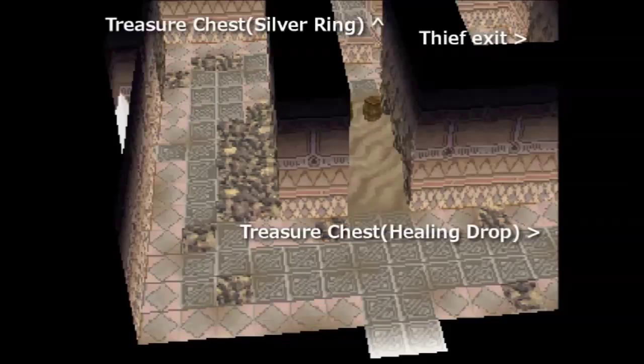To the north of those barrels is the major treasure chest, which only has a silver ring. To the east of where you begin, a healing drop that anybody can open up. And to the northeast, the exit that the thief will take.